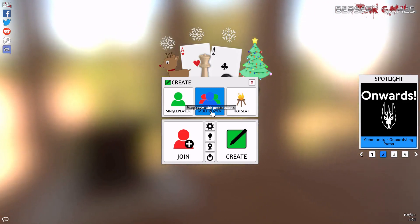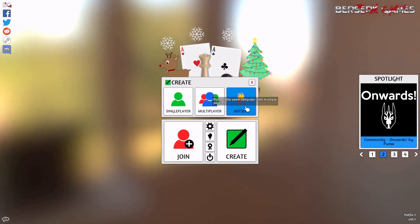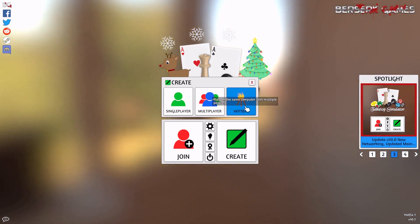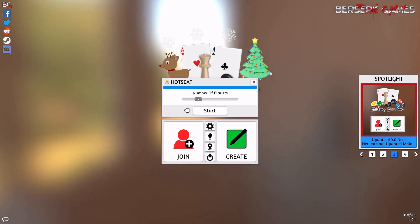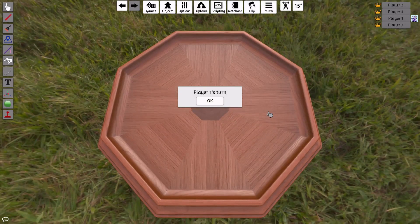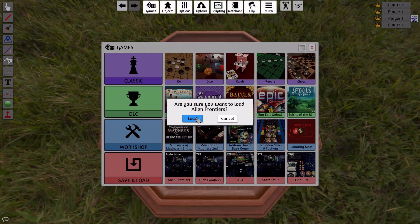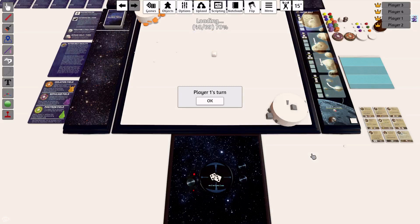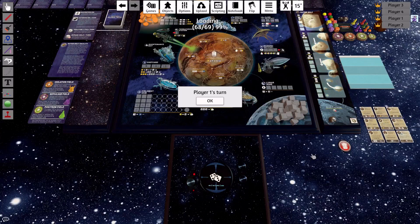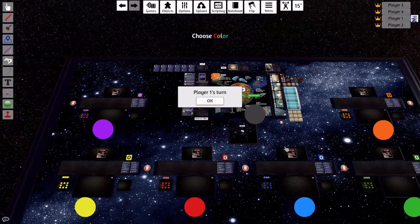If you're playing solo, you're going to have to use the new hot seat feature, which is an awesome new feature for solo players. I'm going to set it to four players and you'll load up a table like that, and just load up the mod from the workshop or your save file or whatever, and just wait for it to load in. Once it has loaded in — it's a fairly heavy mod like all my mods — just click on the players and select your colors.